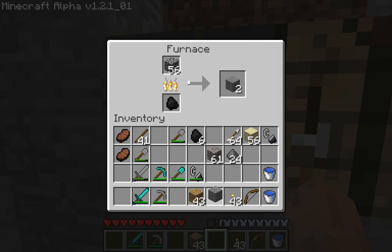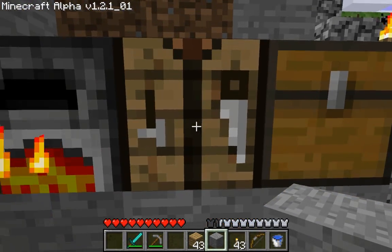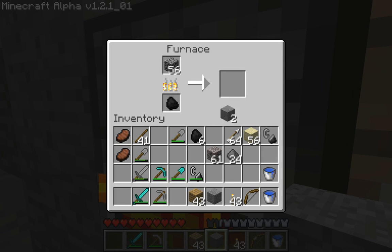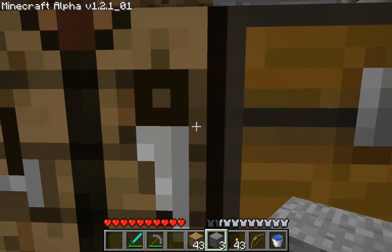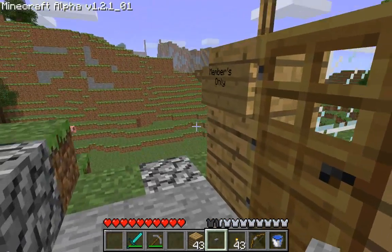I'll take one piece out and show you how to make a button while that's cooking. Let's go over to the crafting bench. Actually, I need two. Take my regular old stone, and there we have it — a button. Kind of like a Lego, but really it's a button. It does work, trust me.